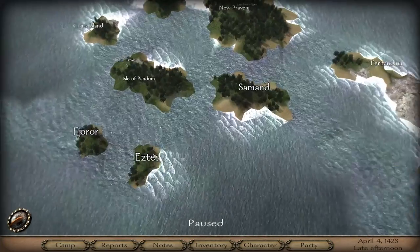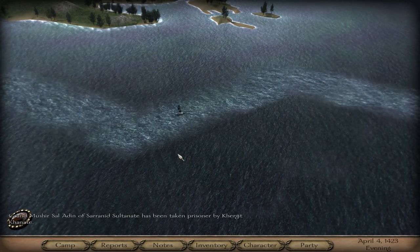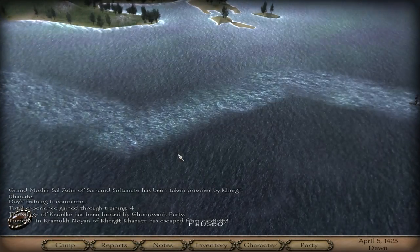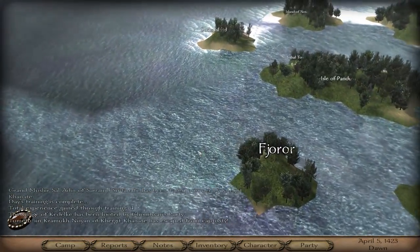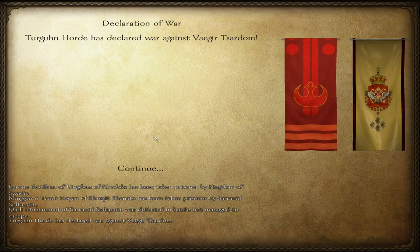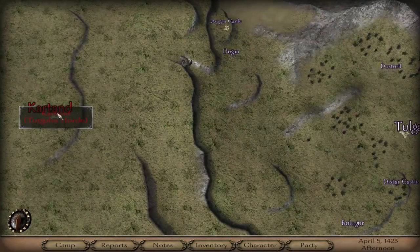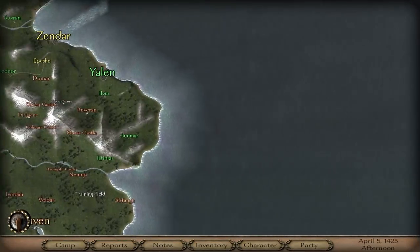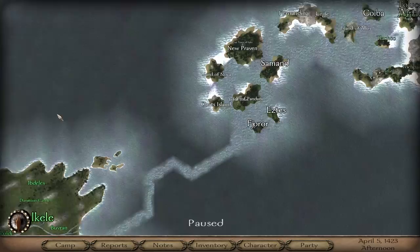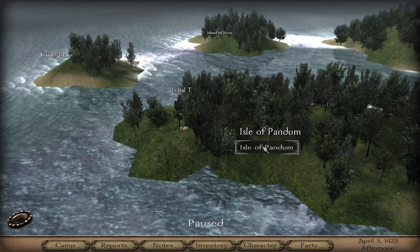Should we just go check one of these islands out? I believe we could colonise them. Let's control-space and skip through most of it. Look at that - it's a Creation of War. Ooh, is this a new faction? Let me quickly zoom out. It's these guys but I don't think you can even get to them. It's weird. Oh - there we go, we've landed. The Isle of Pandum.